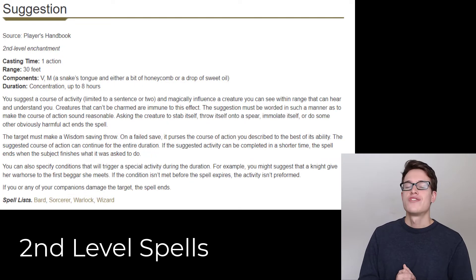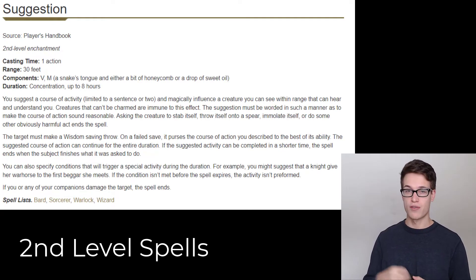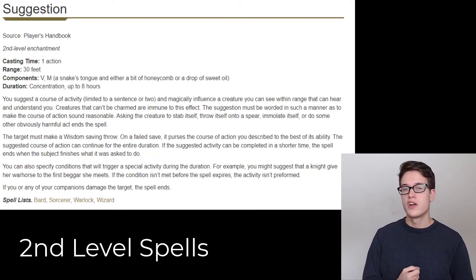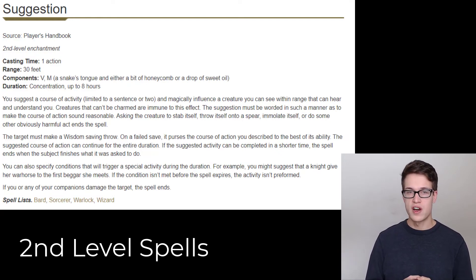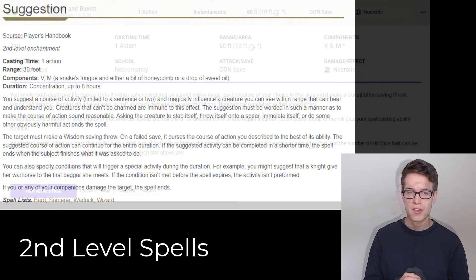Next is Suggestion. Suggestion is too good of a spell not to put on this list. Even if you give it to somebody with bad intelligence and they have a really low save DC, I think they'll still try it quite a bit just because of how amazing Suggestion is. However, if you give this to an intelligence-based character like a wizard or an artificer, I can see them using this a lot because it is just such a great spell.